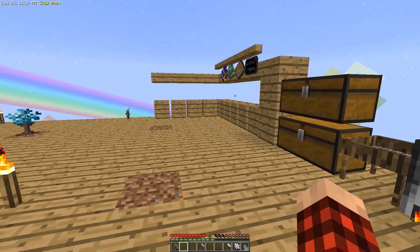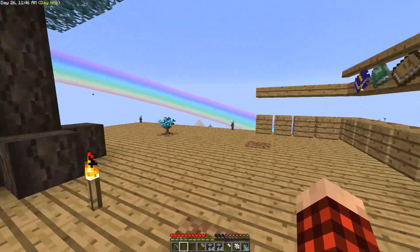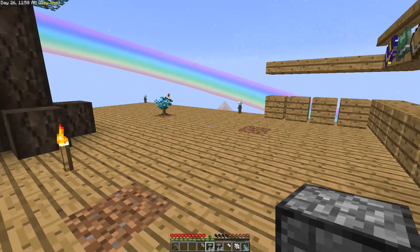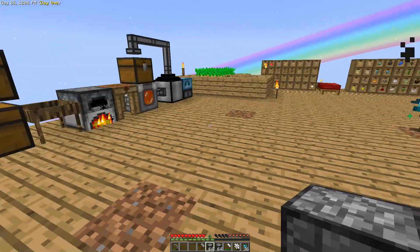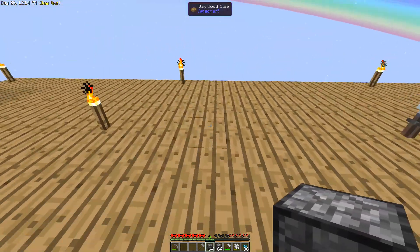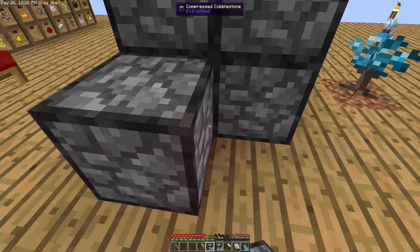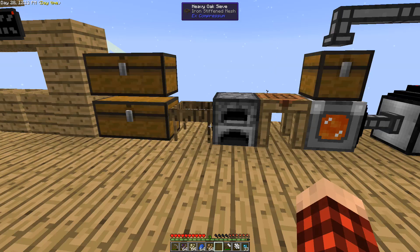We're getting a little bit of coal. I'm going to go off camera and make like two stacks of compressed gravel — no, compressed gravel, that's cobble and gravel together — and run it through the sieve. I'll be back hopefully with some diamonds. I'm going to keep working until we at least get enough diamonds to make that auto hammer. My words sometimes — good grief. I spent the first few episodes talking about building a lava generator and now I keep saying 'hammer er.' Anyway, let me get to work.